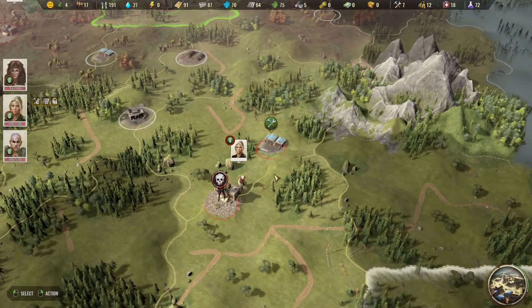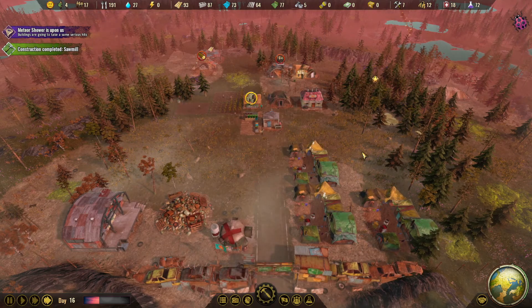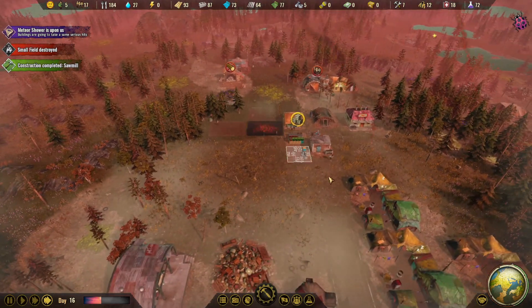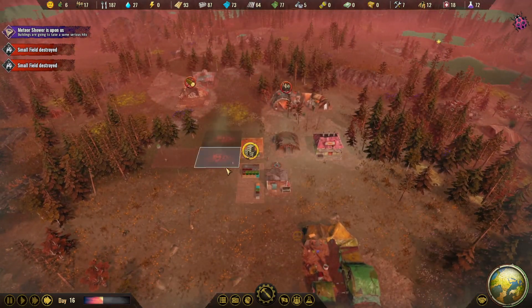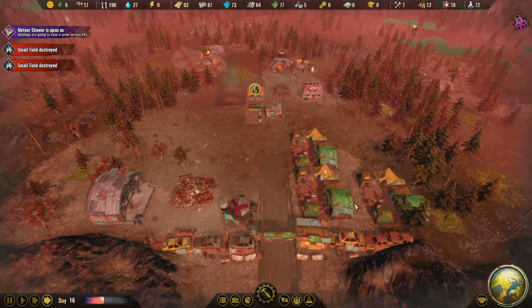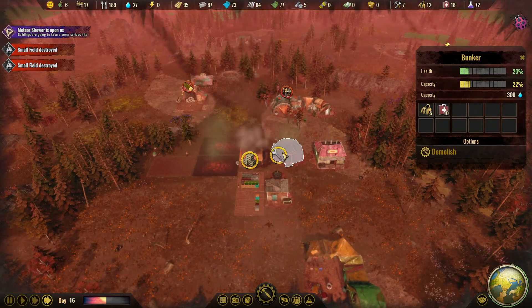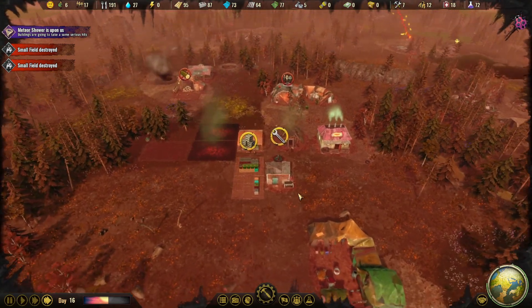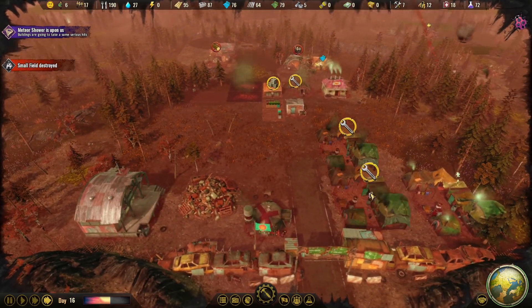Uh-oh, here comes the meteors. Let's see what they take out — hopefully just tents. Oh, it took out one of our fields. Well, that's okay — we just harvested it and we're gonna put the big fields anyways. Oh, both fields. We actually got that bunker — what do we got stored in there? Medicine. Okay, yeah, that's fine right there.